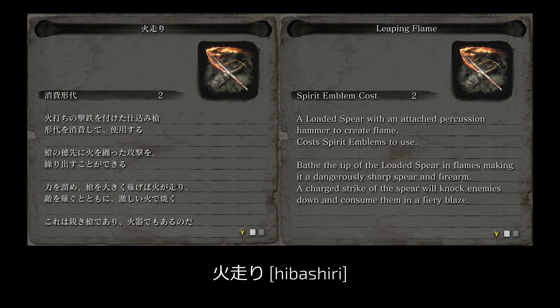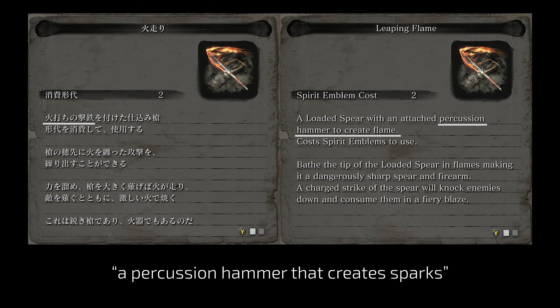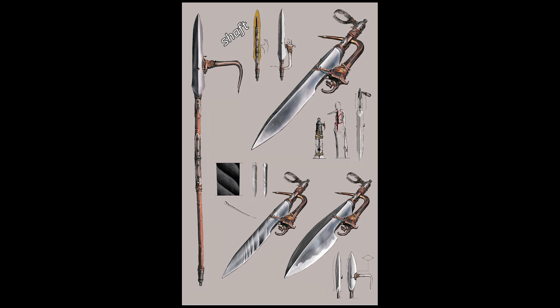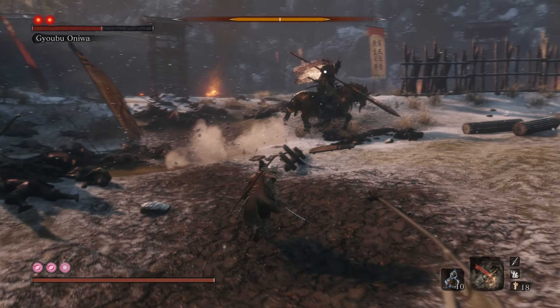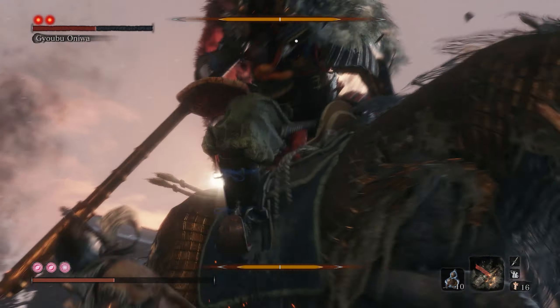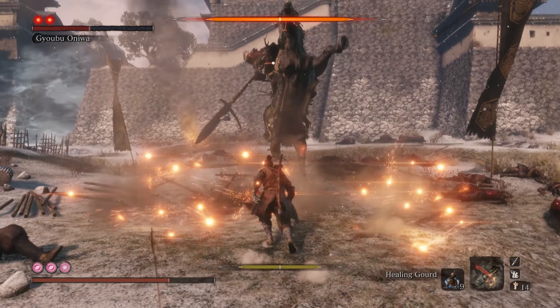Leaping Flame has a beautiful Japanese name, Hibashiri — Gliding Flame, Running Flame, or indeed Leaping Flame. This upgrade falls in line with Sparking Axe, as it is also enhanced by a percussion hammer that creates sparks. It is both a sharp spear and a firearm. After my first playthrough I learned that you can use the spear to pull the centipede out of the guardian ape and other infested enemies, and I think that is by far the coolest thing about it.